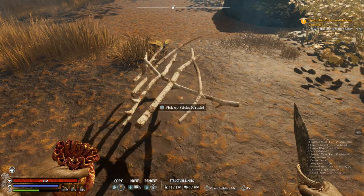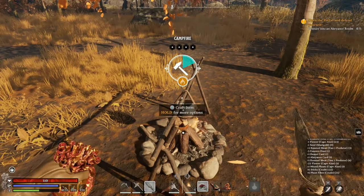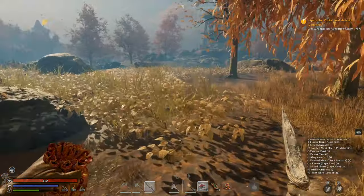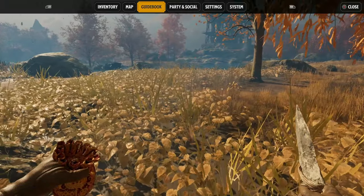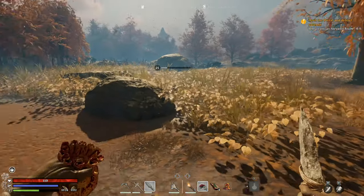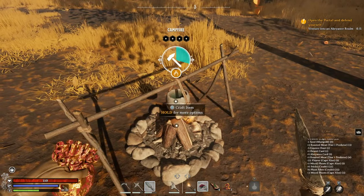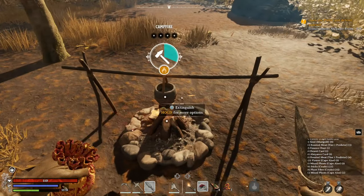Speaking of buffs, do make sure you're well rested often. When you're done with your camping gear, go ahead and dismantle it so that you're not wasting any resources before going on to the next realm or area. As long as you dismantle it in build mode, you'll get all your resources back. If an enemy destroys it or something happens due to instability, you will lose some of the resources.